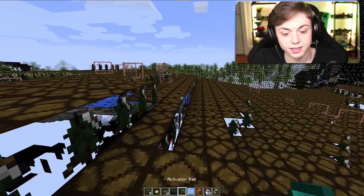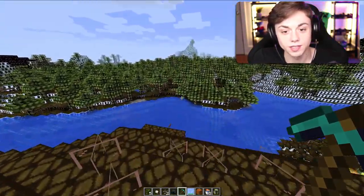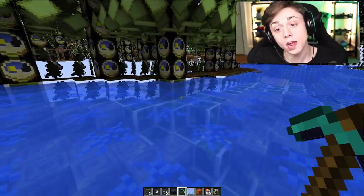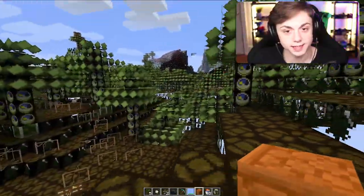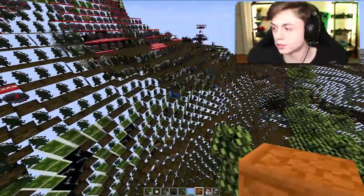This randomization is a little more tame. The ender chest is back to normal somehow. The activator rail is now a diamond pickaxe — cheat codes! The forest looks nuts. Like this video if this is cursed — and it's definitely cursed. This is the most cursed thing I've ever seen.